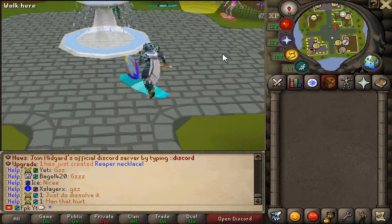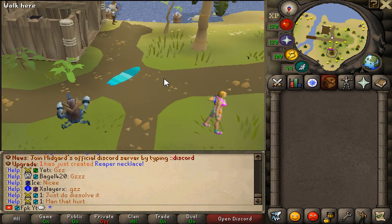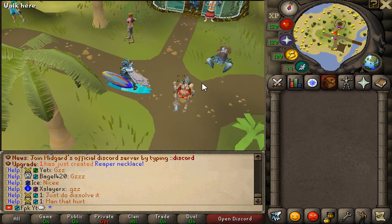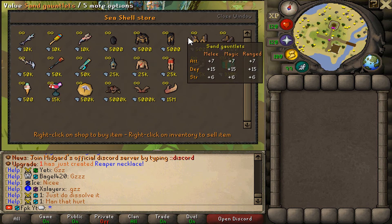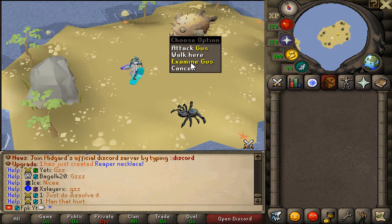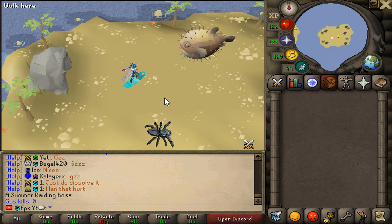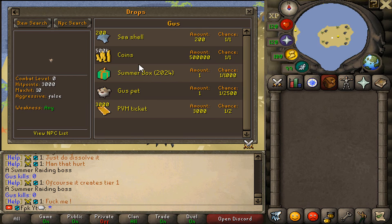This one won't be in the game forever — it's a seasonal update right now — but they've also got the Summer Portal at the current moment, and that is actually a very good money maker. You can get yourself seashells which you can spend at the seashell store to get some nice weapons in the armory as a starter player. Right now if you type Golongol and S Raid in game, that Summer Raid is a very good money maker where you kill different bosses to make a lot of money. You can get AFK coins, PBMs, and chances at a Summer Box that goes for around 200 to 300 mil.